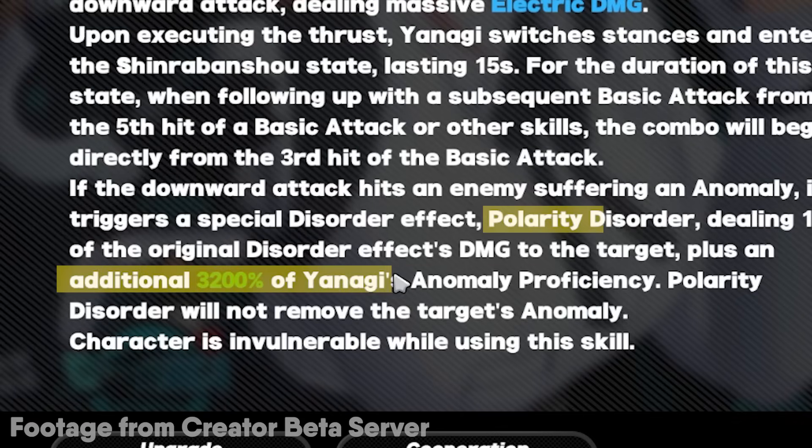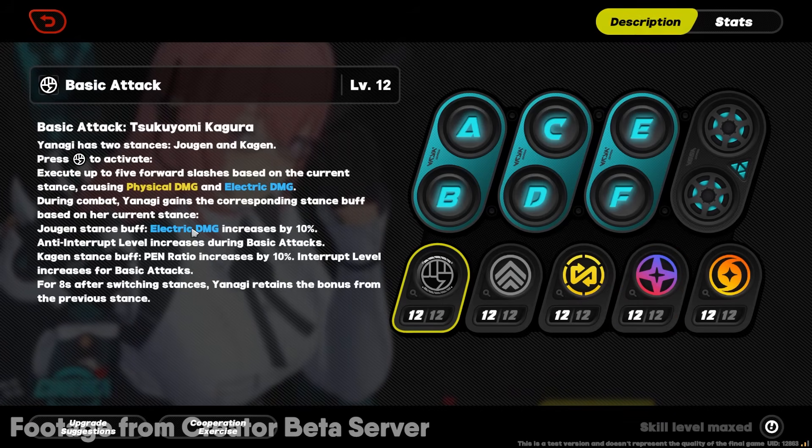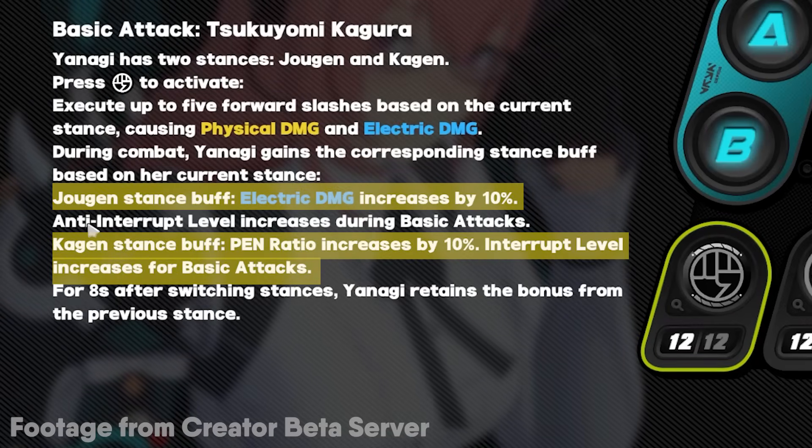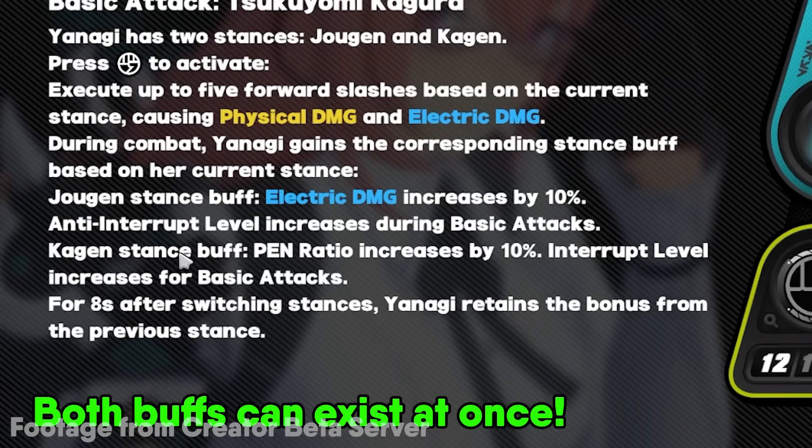Just hold your Skill Button to activate the X-Special Attack. You'll see Polarity Disorder triggers a lot of Disorder Damage. The final big thing about her basic is she has two stances: Jogen and Kagen. You can switch between these stances by simply using a Skill or your X-Special Attack. It doesn't matter which stance you're in — you want to use both consistently to gain buffs from both sides.